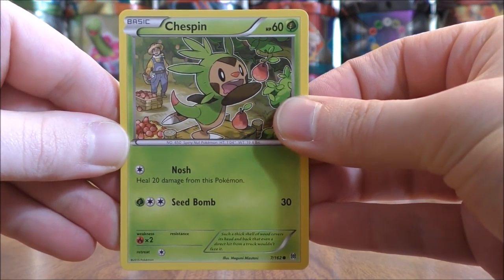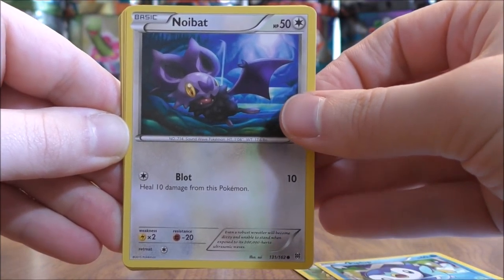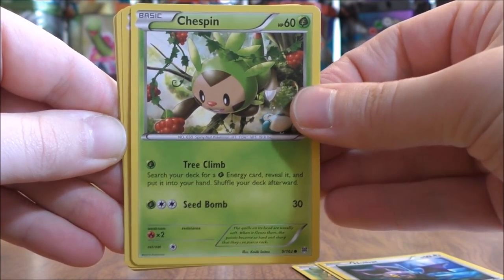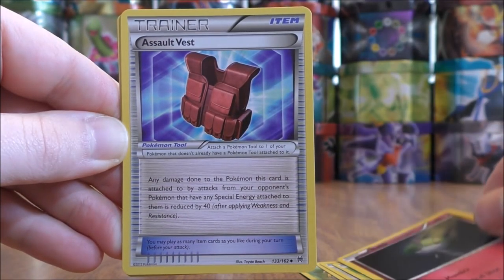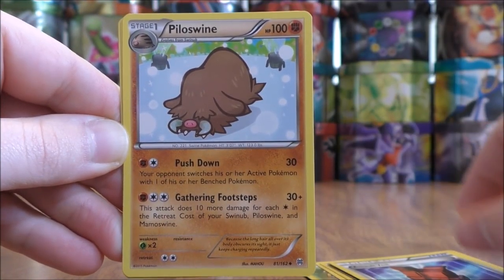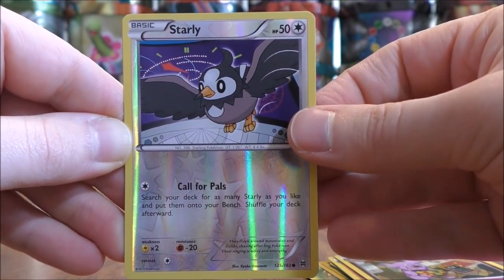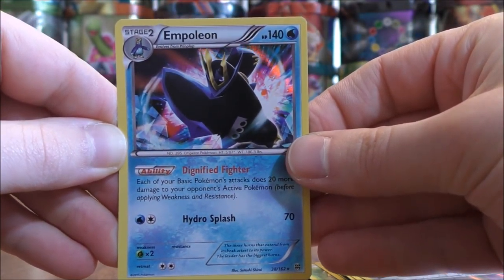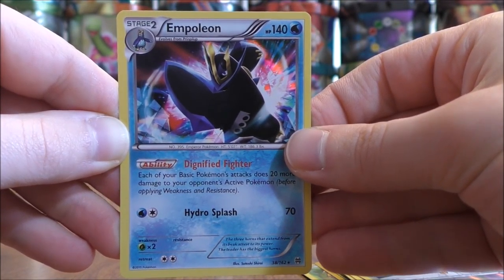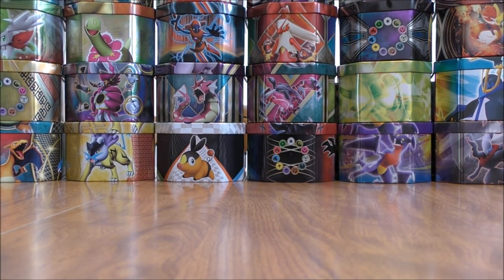Chesspin to start this pack, Piplup, Noibat, then two Chesspin in the pack. Ralts — and I use this card in my Gardevoir GX deck — Assault Vest, Piloswine, Granbull, and a Reverse Holo of a Starly — just a common. The final card would be an Empoleon, and that is a Rare Holo. And of course I am partial to Water-type starters — I would say that is my favorite type of Pokemon.